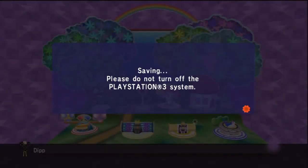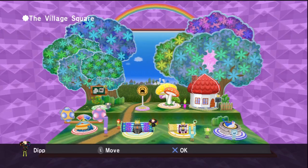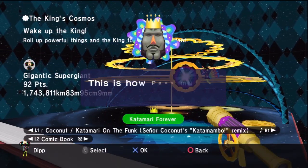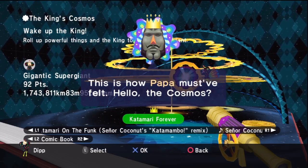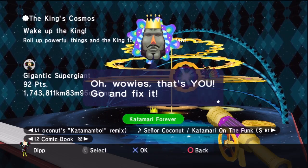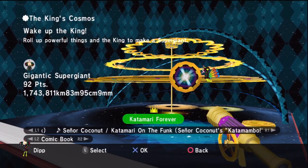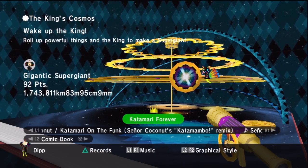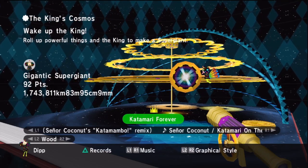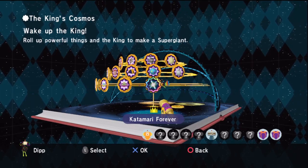An interesting thing happens here. If you return to the king's cosmos and select any stage to replay it, the king will try to stop you — he'll say various things like 'this is how papa must have felt' and 'wacky but ultimately unamusing doom coming.' He'll try to remind you that there's a cosmos to save and that you need to go play the next stage, but it doesn't actually stop you. The game doesn't require that you go do the next stage immediately just because the plot demands it. It's kind of funny that the king of all cosmos, now finally awake, actually has some things to say. But now that I've played the stage once, let's go back and pick up those four remaining cousins and three remaining royal presents.